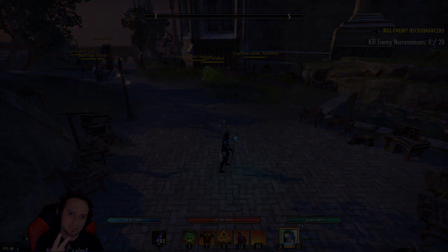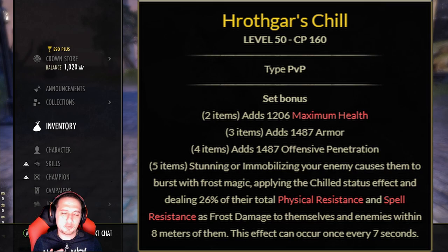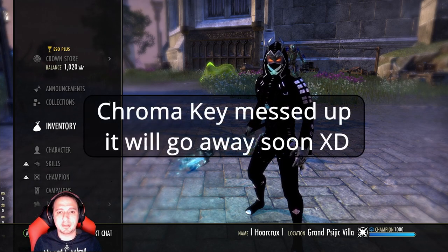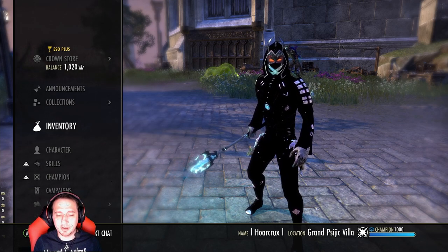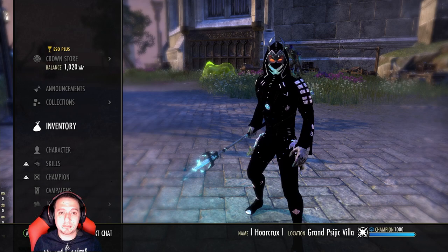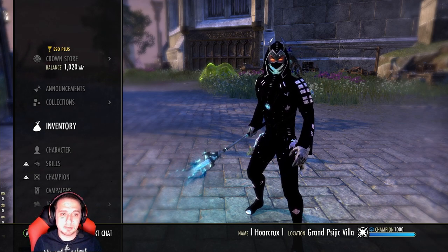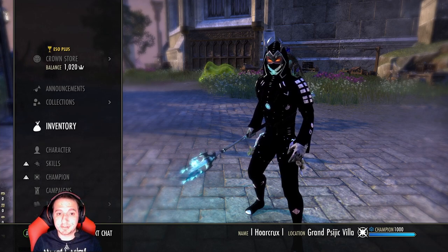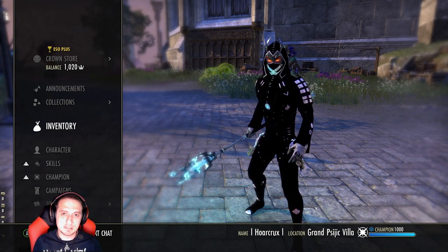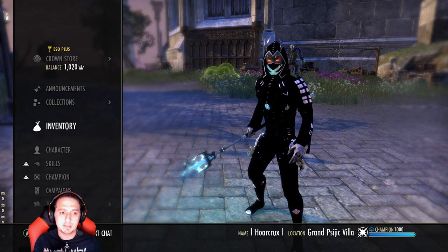Coming in at set number two, we have Rothgar. Contrary to popular belief, even though it does AoE damage, it actually does not scale off AoE CP, nor does it scale off an AoE lightning staff. I tested this for about half an hour with my buddy Jonathan — it's direct damage. The idea of Rothgar is to bust up the tanky players with 30–40k resistances in a group, and it completely nullifies those guys.